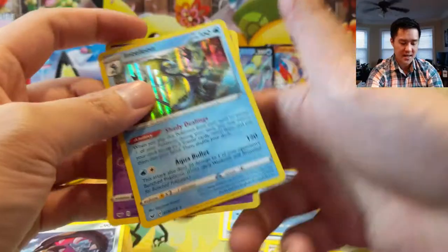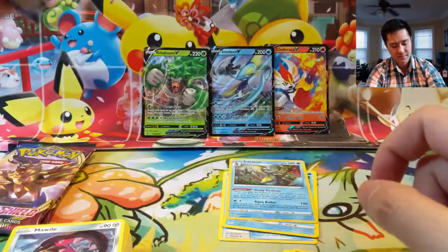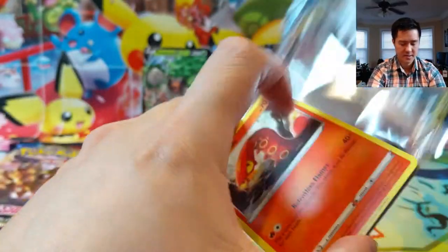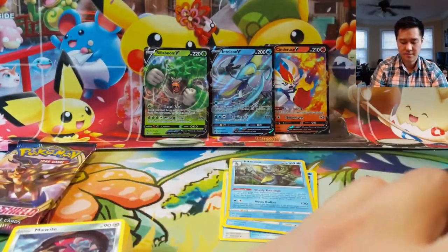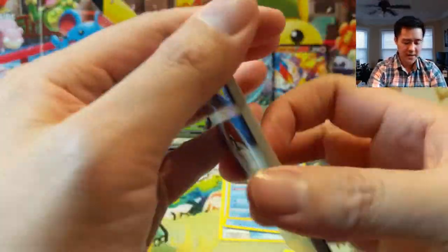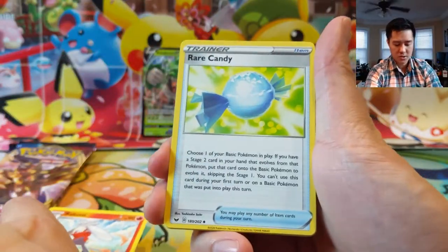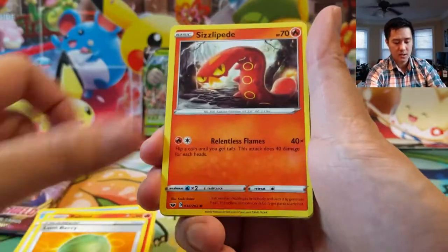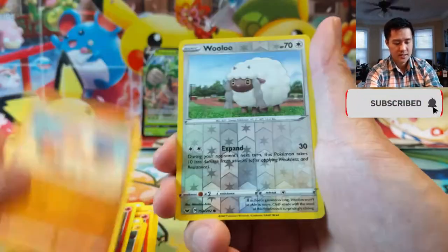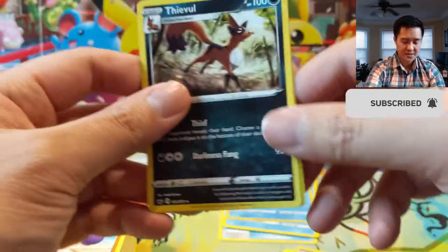Poltergeist and Inteleon with Shady Dealings. Three more Sword and Shield packs — come on, give me an ultra rare. Raboot, Rare Candy, Lombre, Silicobra Ped. Salandit. Wooloo as our reverse — come on — just a Thievul.